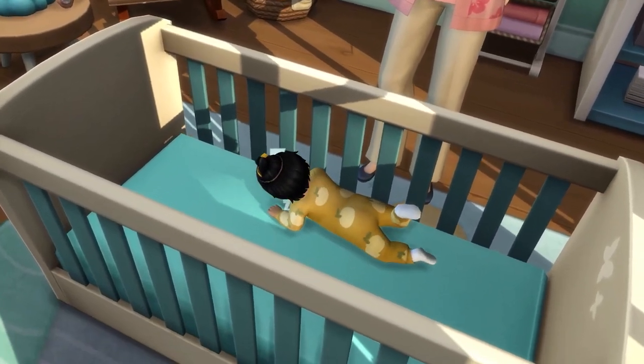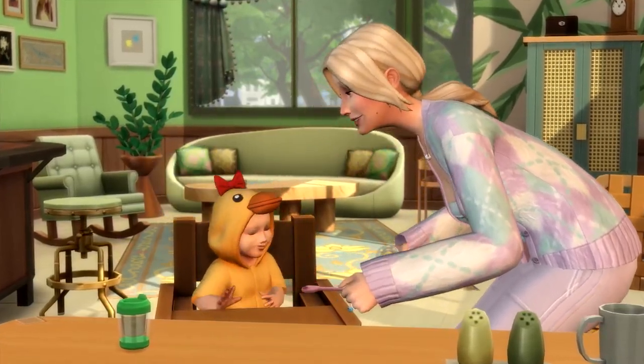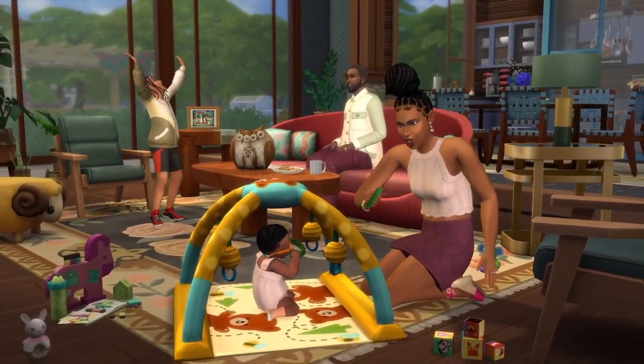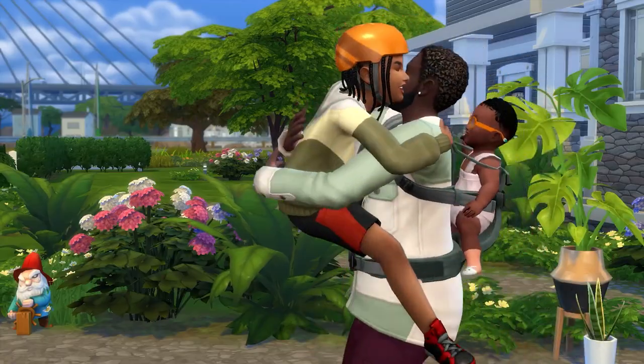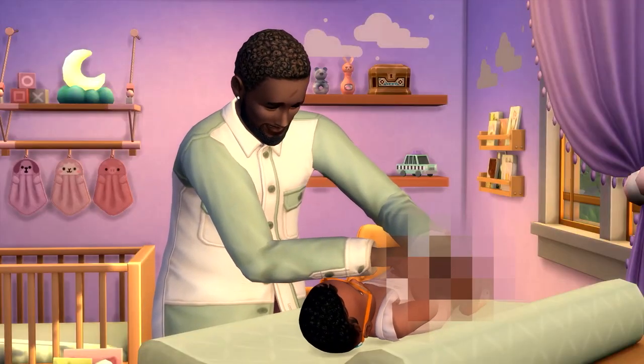Infant quirks include: early riser, snuggly sleeper, hates bedtime, loves wake up time, hates wake up time, gassy, messy eater, picky eater, good appetite, frequently hiccups, frequently sneezes, loves being held, hates being held, feeding tinkler, free air tinkler, self soother, happy spitter, love sounds, and little babbler.